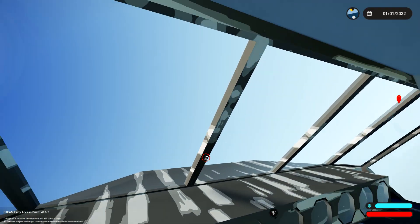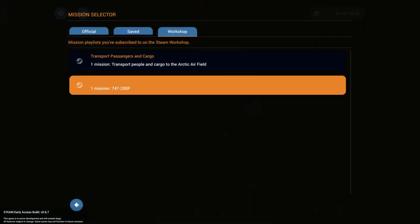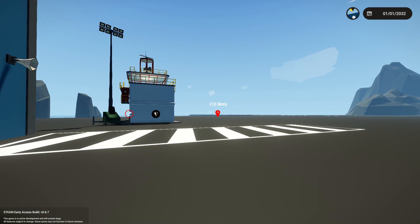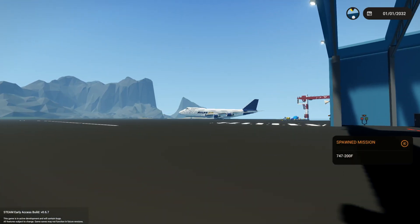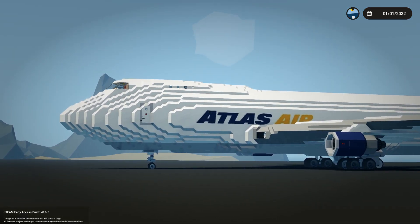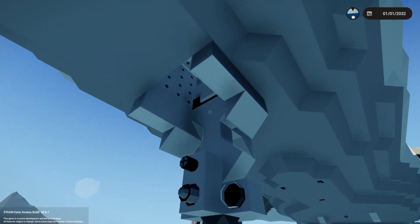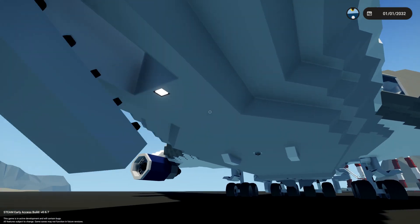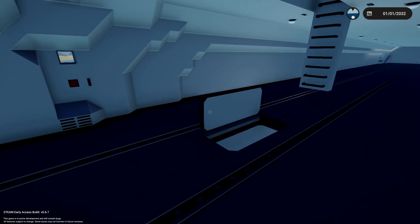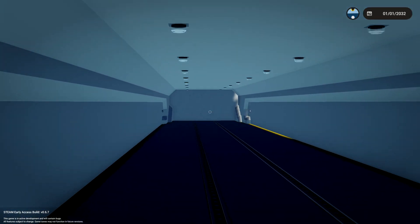This next plane probably deserves a video all by itself. We're going to spawn it in. It's a 747-200 and it doesn't appear to want to work — I'll restart my game. Okay, there she is. There's the 747-200, and it is big — a big old boy. I don't know whether we can fit the cargo in. How do we even get inside something this big? There is probably a service entrance somewhere underneath. There we go — stairs! There's a little service entrance underneath. We end up in the cargo area. Oh my God — this is absolutely ginormous.